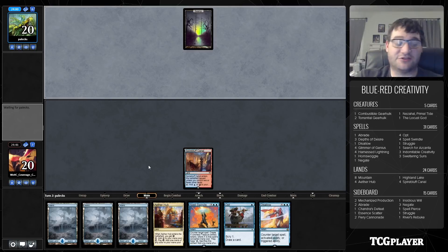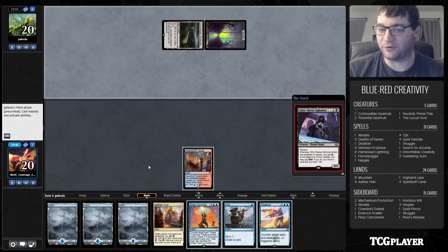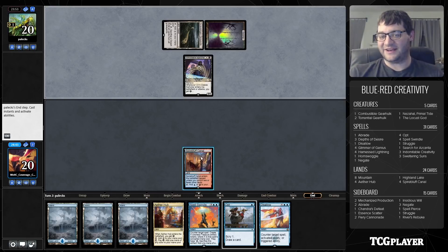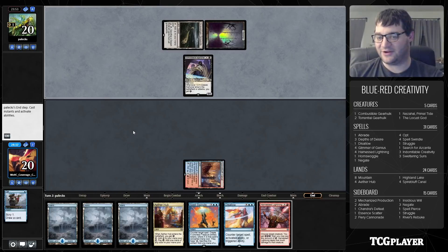Our deck wants to make a bunch of treasure and then Indomitable Creativity all of our own stuff away to get our bombs: Nezahal, Locust God, Torrential Gearhulk, Combustible Gearhulk. That's a lot of value, and in the meantime we're a blue-red control deck. It's pretty sweet all around and we'll see how competitive it is, but it certainly had a good run at the GP for Andrew.